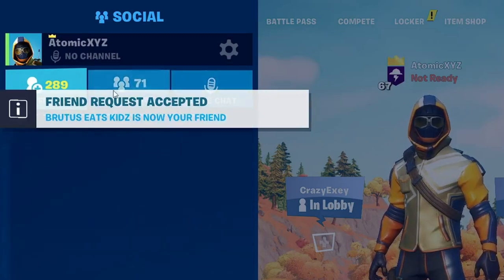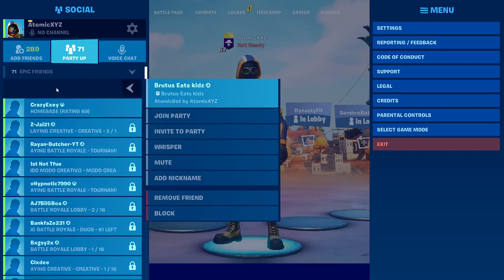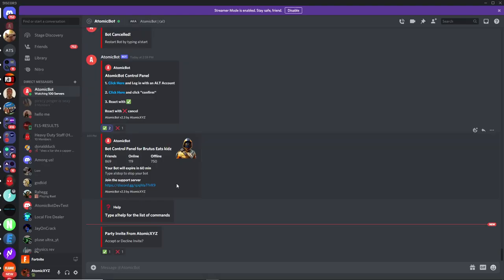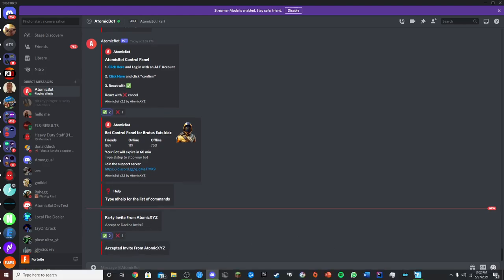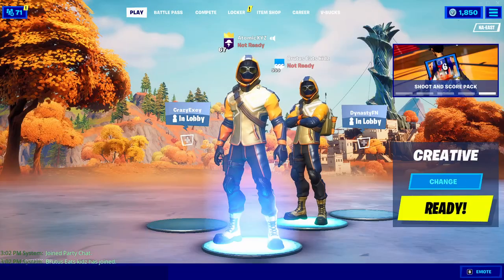Once it's accepted your friend request, you'll see it in your friends menu and it'll have a status that says 'Atomic Bot'. Click on it, then click 'Invite to Party' and this will make it join your party. Go back to Discord — you'll have a pop-up asking if you'd like to accept; click 'Yes'. This will prevent random people from joining your party that you don't want.